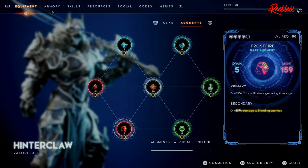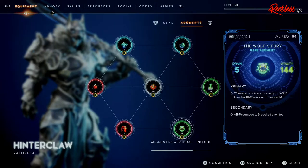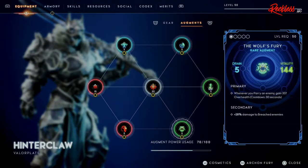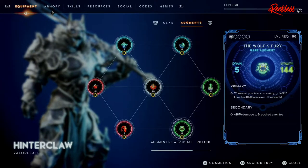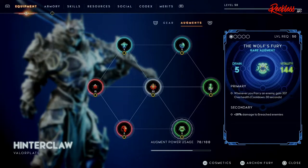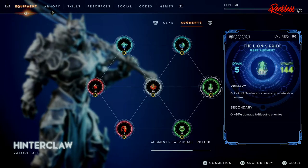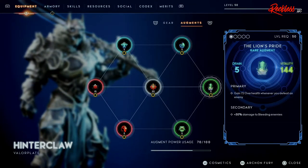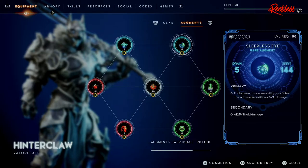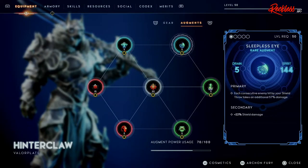For the last Might augment we have Frost Fire — plus 35 critical hit damage during rampage, and the secondary gives plus 28 damage to bleeding enemies. For my first Vitality augment it's called Wolf's Fury — whenever you parry an enemy gain 307 over-health, on a 30-second cooldown. The secondary gives plus 28 damage to breached enemies. For the second Vitality augment we have Lion's Pride — I gain 72 over-health whenever I defeat an enemy, and it does plus 30% damage to bleeding enemies.